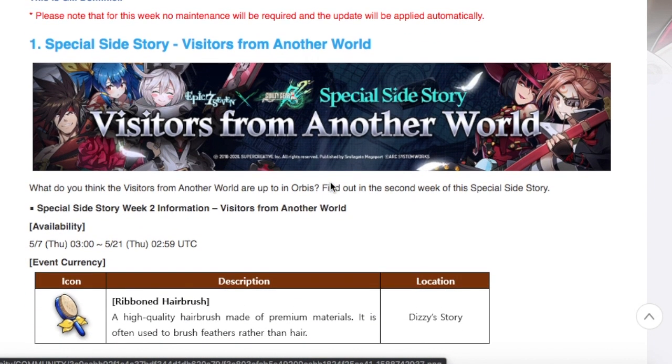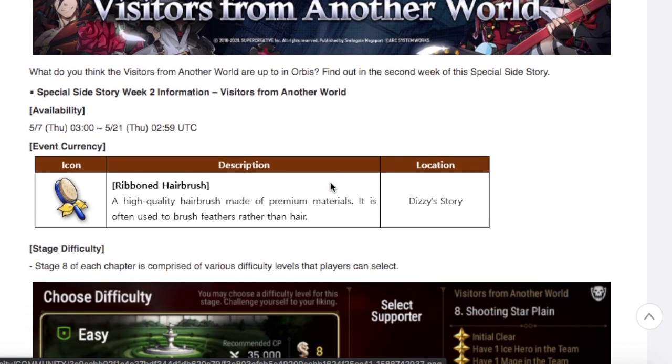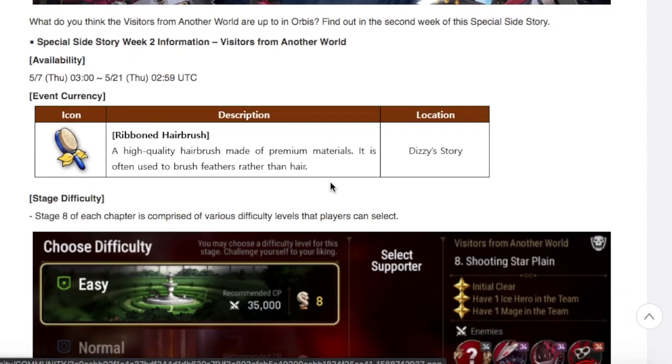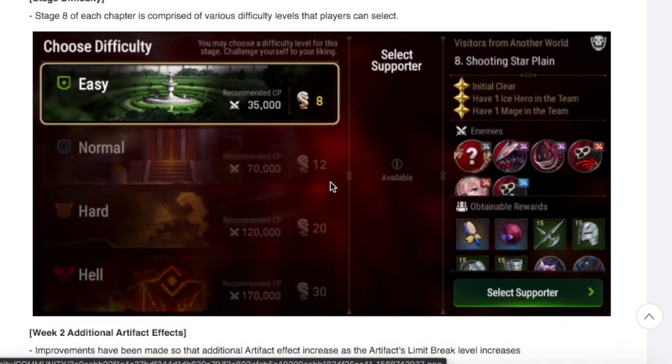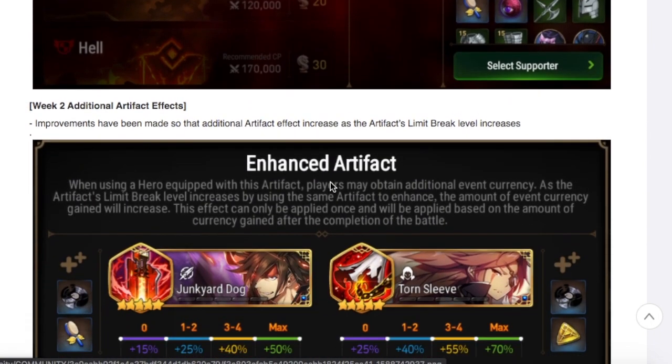That is week two, and we are getting the Disease story opening up this week. So if you've already done Soul's Part and Bikins, you're going to have a chance to do Disease this week. You're going to be able to farm it and get that currency — the ribbon hairbrush. Just make sure you go into the highest level that you can and farm for that currency.